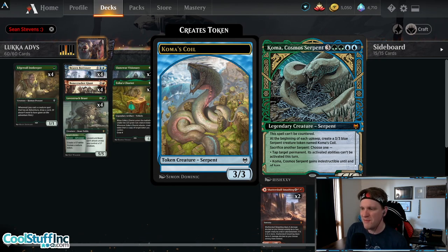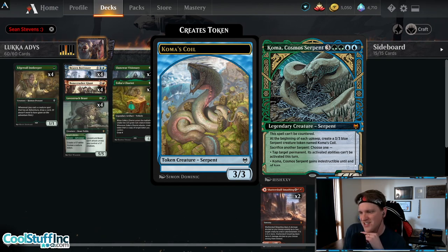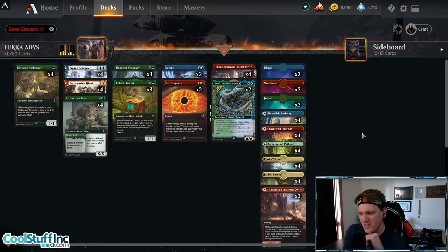The Koma endgame, as we saw when we ran the Jeskai Transmogrify deck, is all about tapping the opponent's lands down so they don't get to go off with their big spells and abilities, so you can end the game from there. Koma is a very powerful card, and it's interesting to see the adventure shell run it. It's also interesting because they can just cast it — it's not weird for the adventure deck to get to seven mana and straight up cast Koma, which might make it a better shell than the Jeskai version.